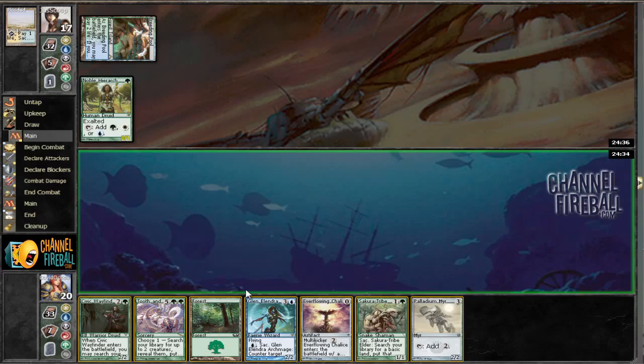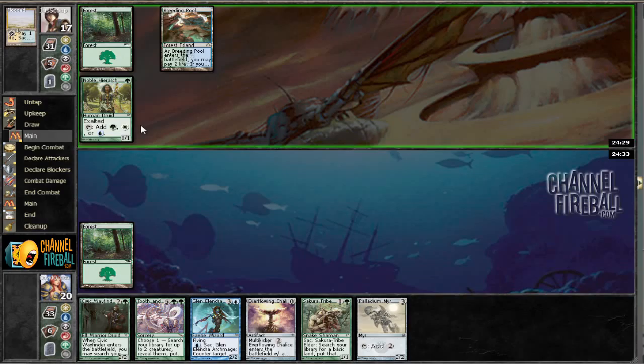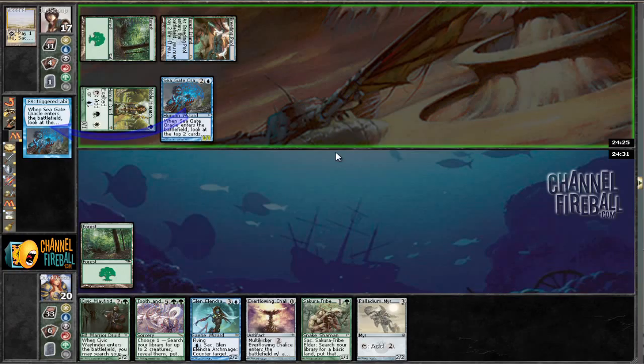Here's hoping we draw a land, because if we do we can do all sorts of nice curving out. Speaking of curving out, this guy is probably going to play Trigon Predator now. Okay, just the Seagate Oracle — that's not as bad. If he could play Trigon Predator I would have been a little sad, to say the least.